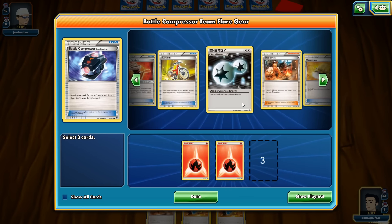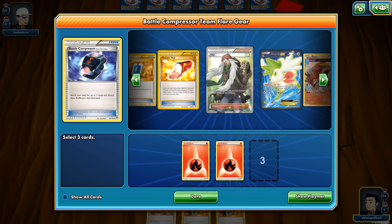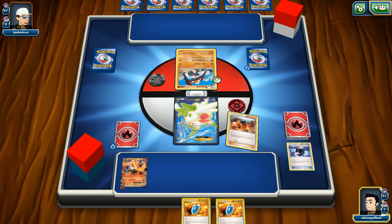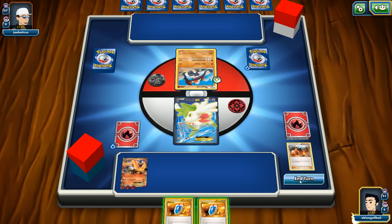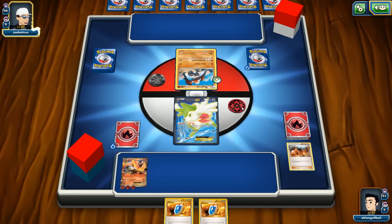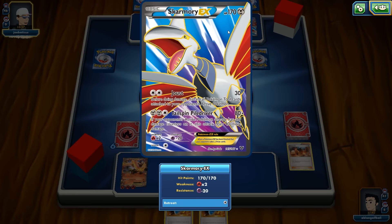Let's go with AZ — perfect. Now Blacksmith to power up Emboar. We'll end the turn here, hoping to top-deck an energy so we can use Strong Flare next turn. We can see a Skarmory — a fire-weak Pokemon — and Regirock with an energy. All he needs next turn is a DCE to use Unyielding Rock for a total of 120 damage.